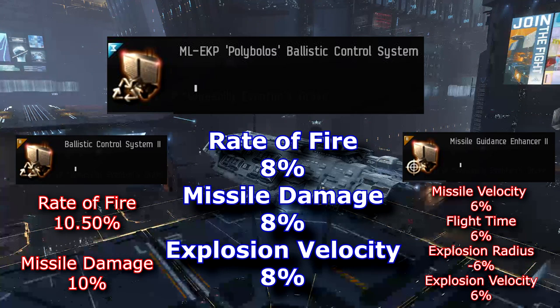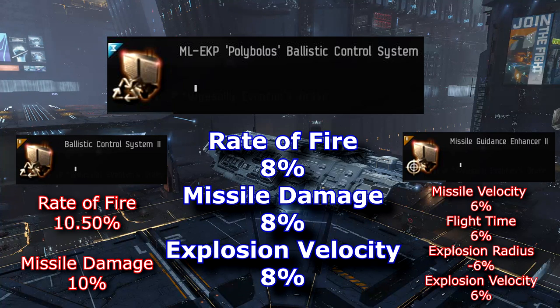I could see this being pretty good on ships that run rapid light missiles, but even better on ships that run heavy missiles, cruisers, torpedoes — especially if you want to apply to smaller targets but not miss out on that raw damage.